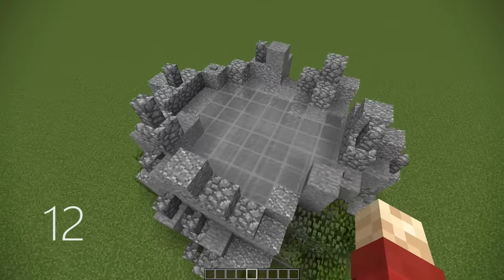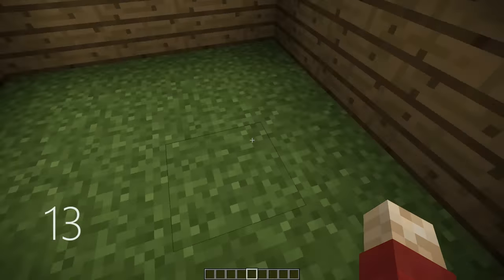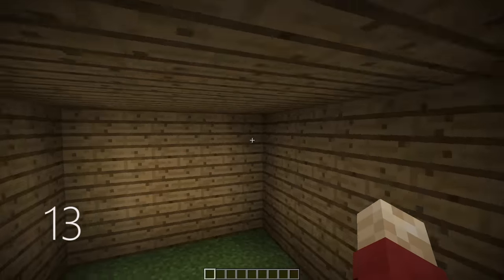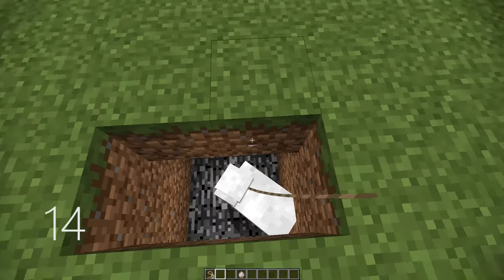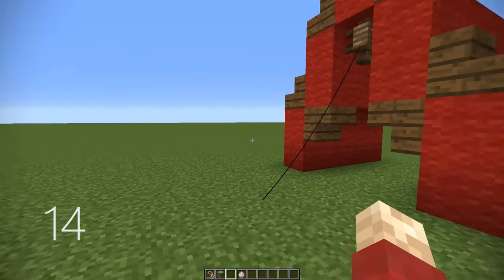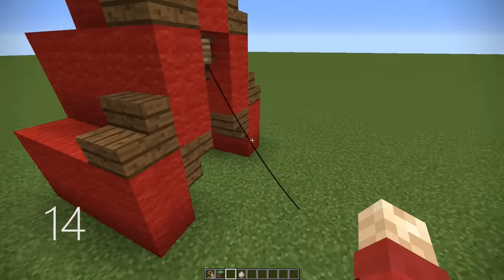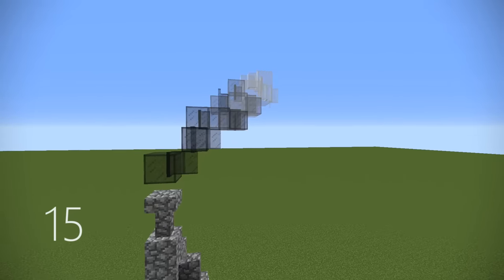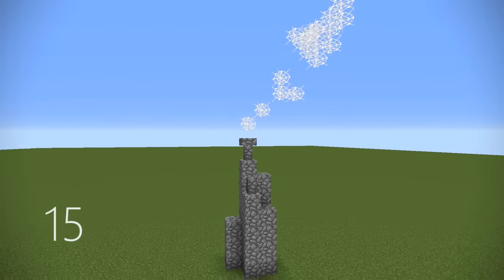Number 12, you can use multiple layers of coloured glass to create a foggy or smoky effect for larger builds. Number 13, when you're building a very simple house, make sure that it's at least three blocks high on the inside so you don't hit your head. Number 14, by attaching a lead to an animal underground and attaching that same lead to a fence above ground, you can create a visible rope like I have for this tent. Number 15, you can use a gradient of different colours of stained glass to create a smoke effect, or you could use cobwebs to also look like smoke.